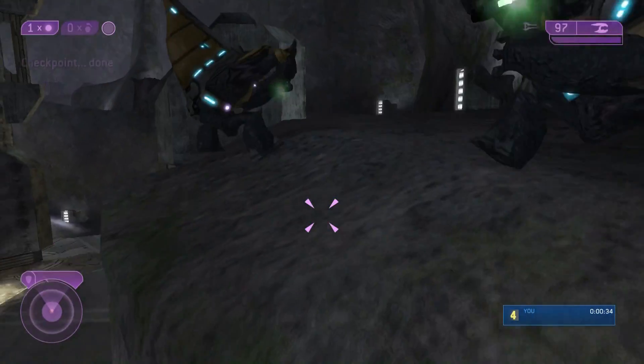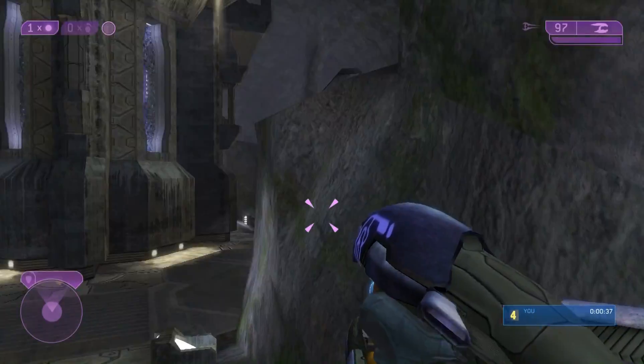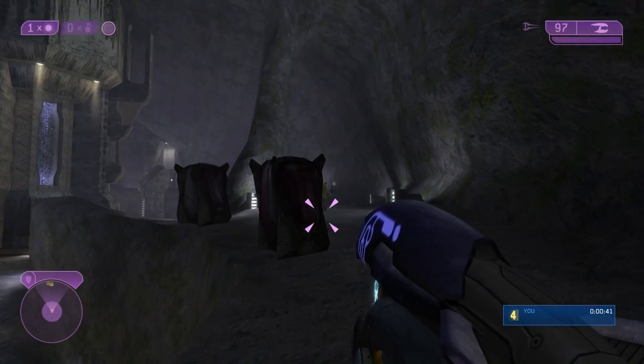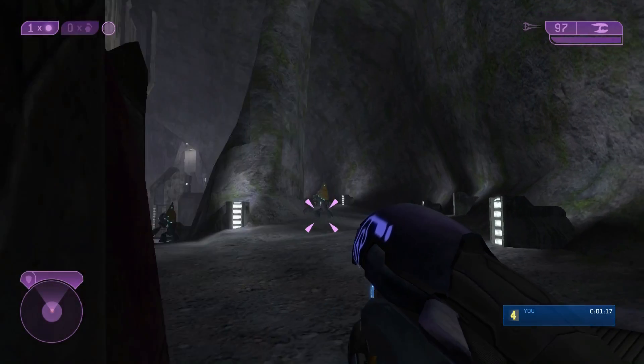You can make this jump — I didn't because I'm bad, I'm just a bad Halo player. But you can jump on that light on the right side if you're having trouble, which I decided to do, just to keep it moving.